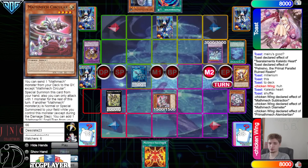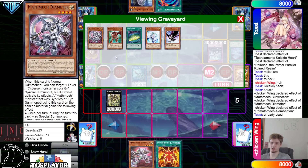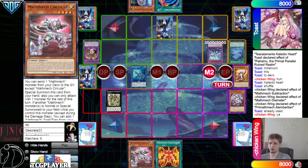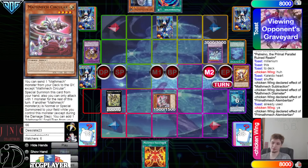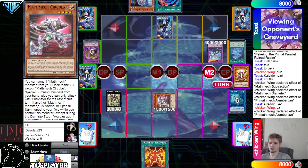Do they Judgment this? They let the search go through. Go search for Circular. Special summon out Circular — but it's already used. The first thing we did was Sign of Mining — searched for Diameter and Circular — dump Sigma, special summon. Confused — I think they just searched those because they forgot; that has to be the reason.